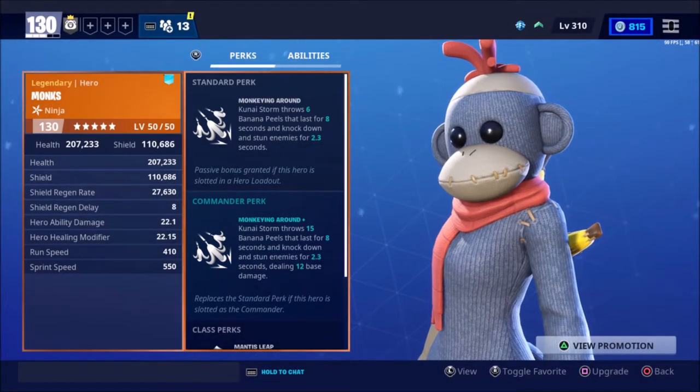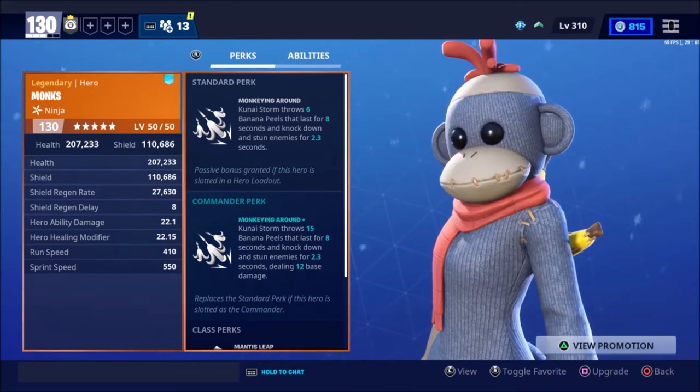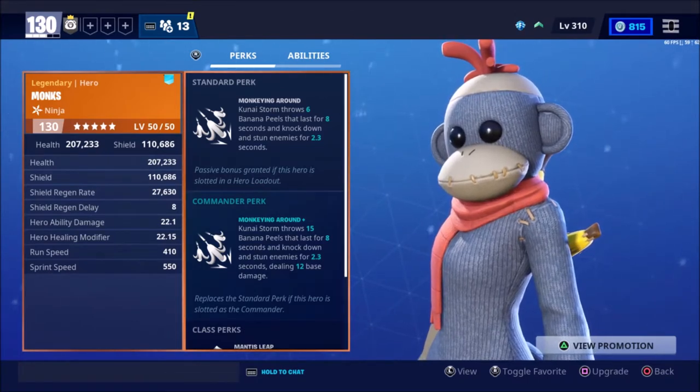What's up gamers? Today we're going to be looking at Monks, which you can get right now from the event store for 2,800 gold. In this video, we're going to be looking at how she performs in-game, the build I run with her, and my overall rating of her.